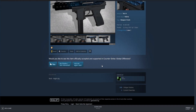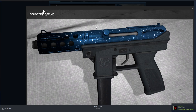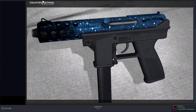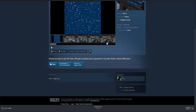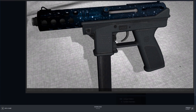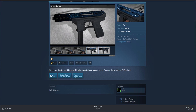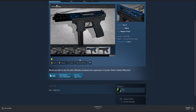And they just answered my question right here, though it might also be based on condition. The factory new version has blue with stars, and over by the edge it gets a little darker. Then when you go battle-scarred, it looks more nighttime-y. In my opinion, I would actually prefer to use this skin in battle-scarred because if you're going to see the stars, you might as well have it actually look like the night sky instead of some weird illusion where it's daytime but you can still see the stars. But I think this is a cool skin — I'd definitely love to see it in the next case.